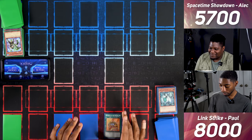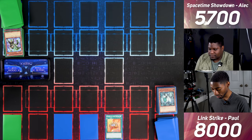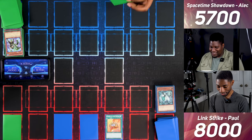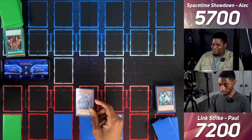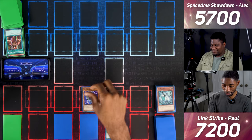I set and activate Burden of the Mighty — each face-up monster you control loses 100 attack times its level. I activate Poison of the Old Man to inflict 800 damage. I Normal Summon Xerian Universe, enter battle, and attack for 1800.